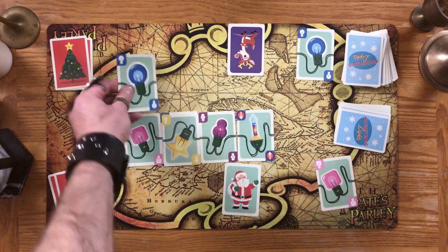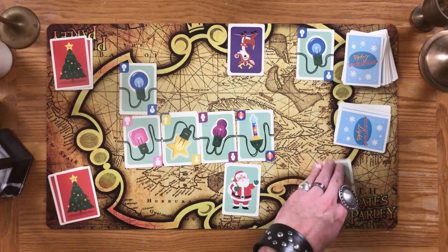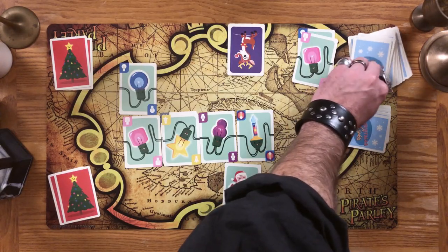Once the deal is done, they must add the card to their pattern, then discard the other. Finally is hand refill — I'm not sure in what universe you would want to skip this one. Just draw back up to five cards from the bulb deck. If the deck is empty, reshuffle the discard.